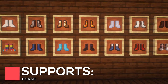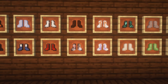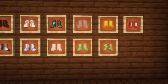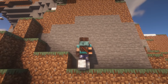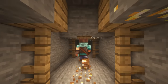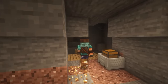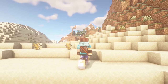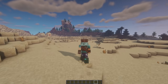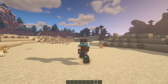More Boots will add 25 new pairs of Boots to your Minecraft game, with each one offering some interesting effects. There's too many to talk about, but some I find really cool to use. A few examples are Spider Boots, which allow you to climb up walls. Glowstone Boots will leave behind a trail of Glowstone pieces, which will light up the area around you. If you wear Warp Boots while underground, you'll instantly be teleported to the surface. There's also Ender Boots, which will allow you to teleport eight blocks in any direction.